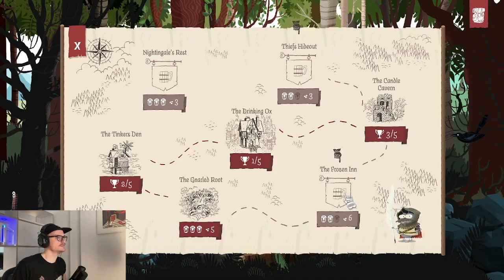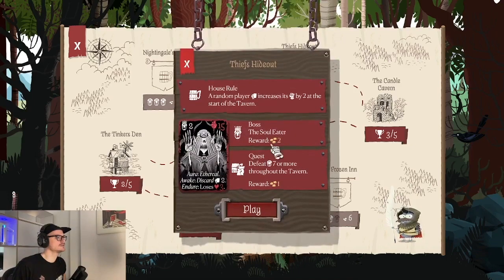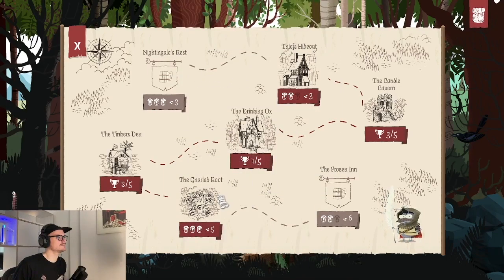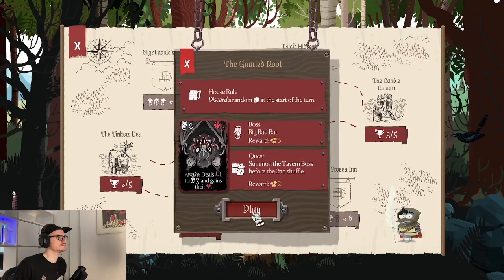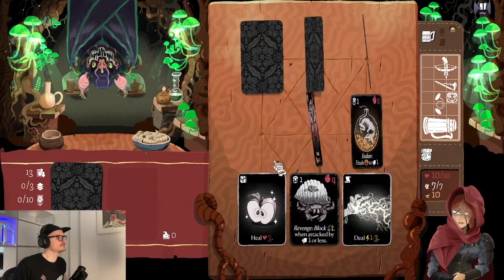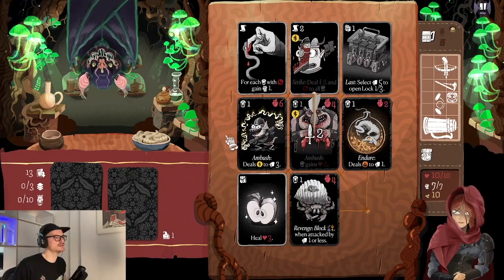We can go up to the seaside towards the Frozen Inn. The boss Soul Eater has the 'ethereal' keyword — the card cannot be selected. On 'awake' at the start of the turn he discards two cards, and at the end of the turn he loses three health, so he gets weaker and weaker. But he also discards cards, which can make the game end quickly and be really hard when he discards your cards. Let's do this other tavern first — it's also a visually pretty nice one with rooms.